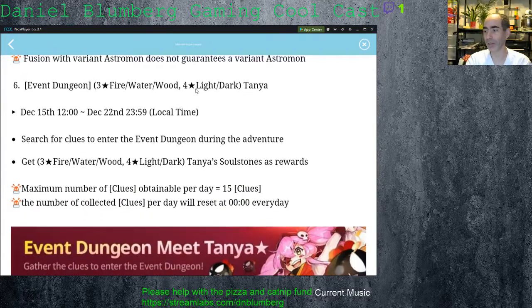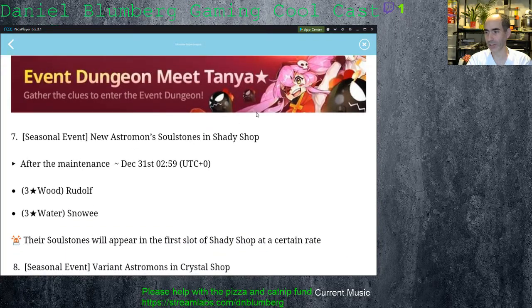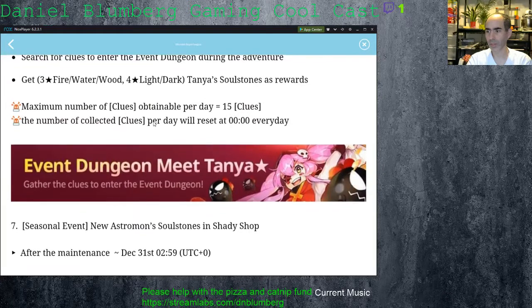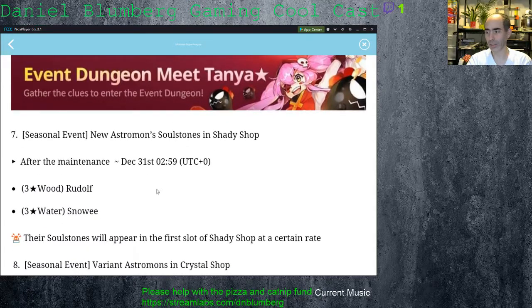They're bringing back Tanya the Matchstick Girl as an event dungeon — so that'll be the Lupin dungeon. 15 clues per day — that's pretty standard. I don't think I ever got the dark version of her, so I might actually make the dark one this time, because I have the light. I'm going to have to check out the dark as well.